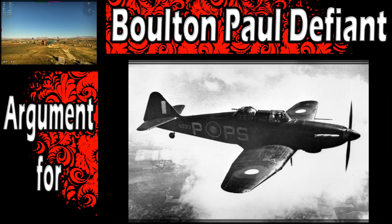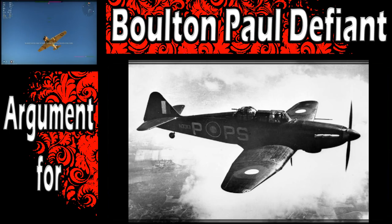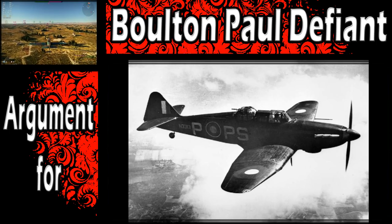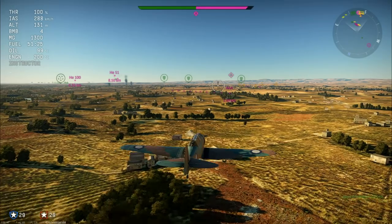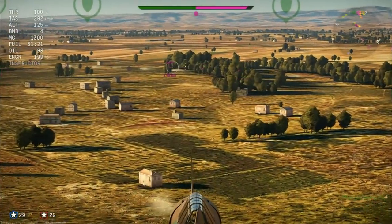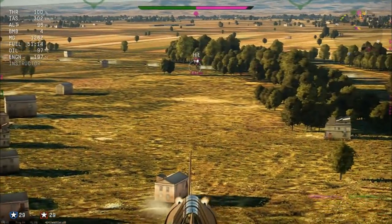The idea was that the aircraft could maneuver its way in front of or into an enemy bomber formation and wreak havoc with its excellent armaments, while being able to protect itself from enemy fighters. That was kind of the downfall — the fact that it couldn't really defend itself with no forward armament. We'll get into some of the issues, which may not entirely be the Defiant's fault in the end, but it still had those issues historically.